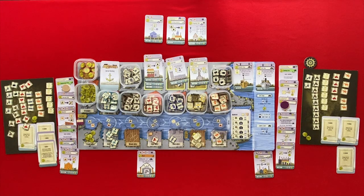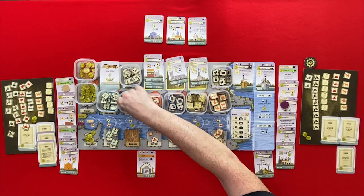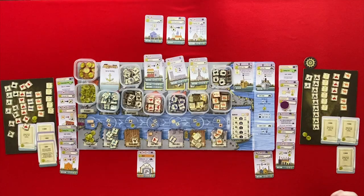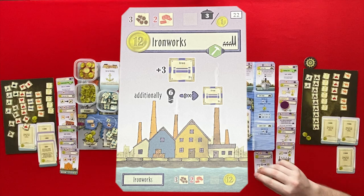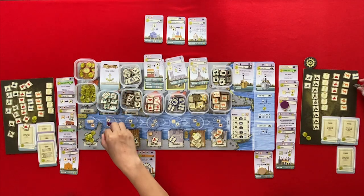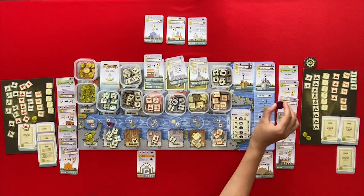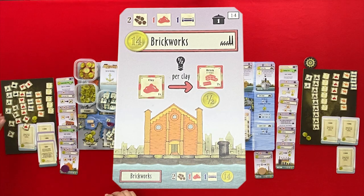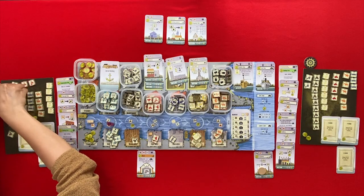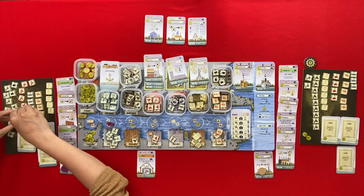We're back to player one goes first. Wood and cattle come out. I'm looking at all that fish — I should do something about it, but I'll go to my ironworks and take three iron. It's me — fish and a clay. I'm going to my brickworks and change all my clay to brick — one, two, three, four, five, six, seven, eight, nine. And one half per everyone, so that's four coins.